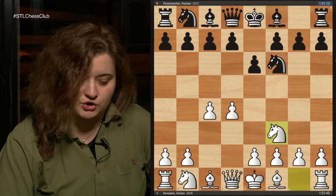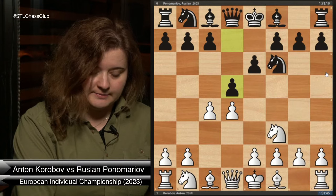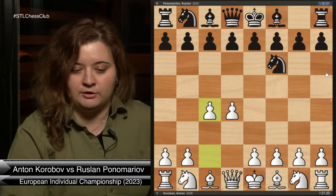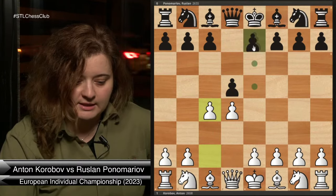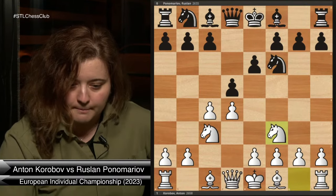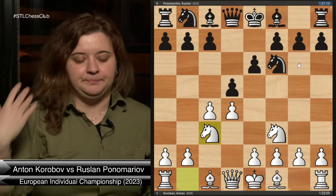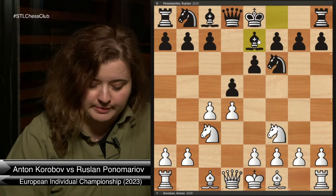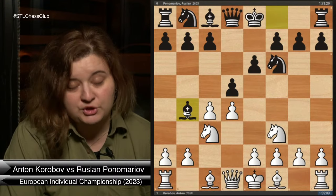After Knight f3 and Knight c3, we transposed back to a Queen's Gambit. For those who are new to chess and don't know what move orders are, you can get to the exact same position via different move sequences. If Black wanted to play the normal Queen's Gambit Decline, they could have continued with Bishop e7, but Ponomaryov chose Bishop b4, which is also called the Ragozin Defense.